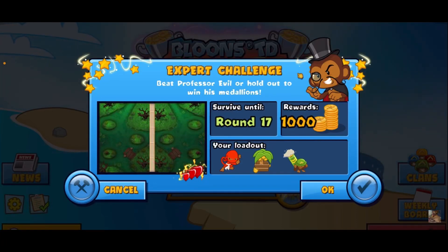Hey guys, CoryMWF here. Today we've got a Professor Evil challenge — it's an expert challenge. We have to survive until round 17. Rewards are a thousand medallions. We've got the ninja, farm, and mortar, and it looks like it's speed mode.